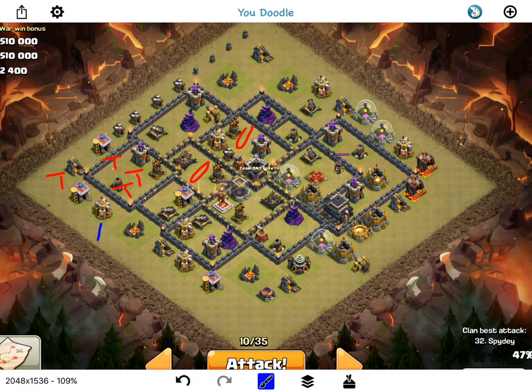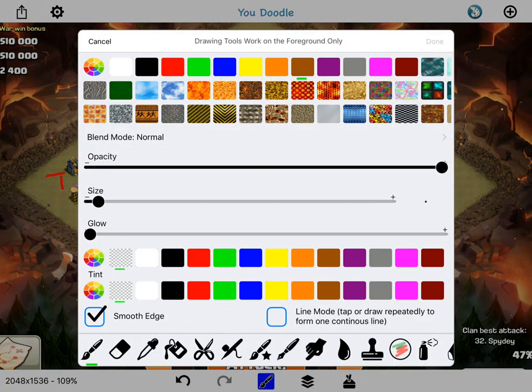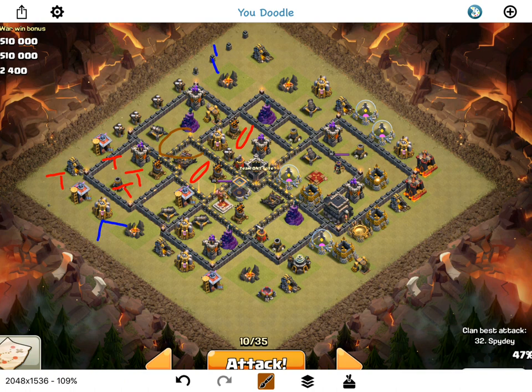To start things off I'm coming in with two minions to take that out, then go to this army camp. A few barbarians and then a wizard to get that army camp taken out — that'll be important later. Then I'm going to drop down four quakes right here to get this opened up, and drop a balloon on this tesla to take it out — a one-for-one trade.